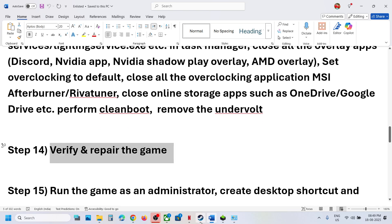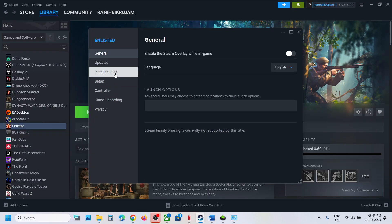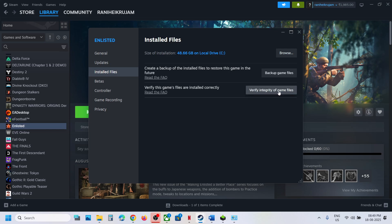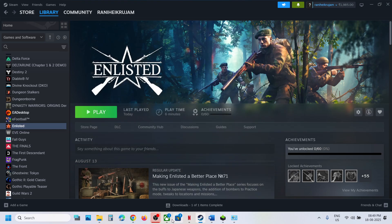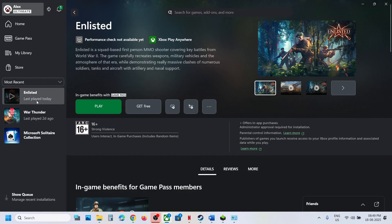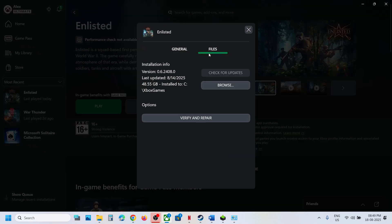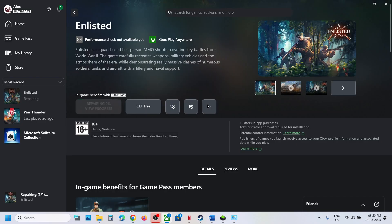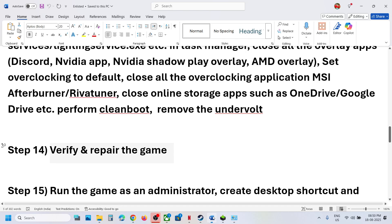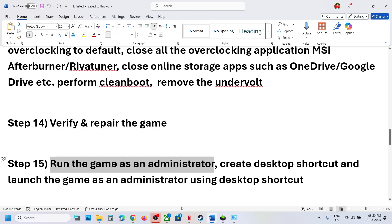The next step is to verify the game files. For Steam users, right-click the game, select Properties, go to the Installed Files tab, and click Verify Integrity of Game Files. Once verification is 100% complete, launch the game and check. For Game Pass users, select the game, click the three dots, click Manage, go to Files, click Verify and Repair, click Yes, and let the verification complete. Then launch the game.